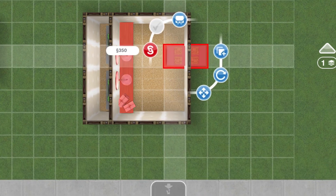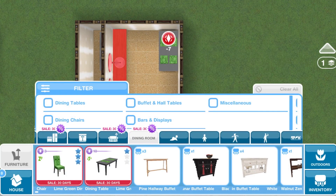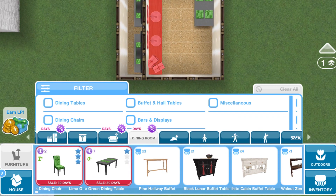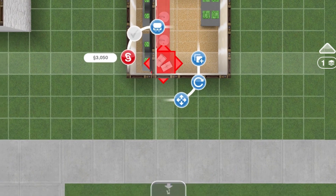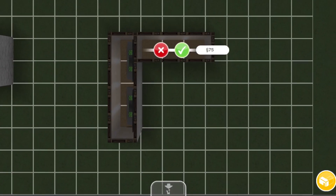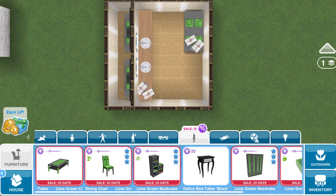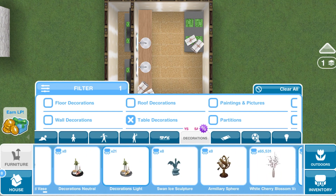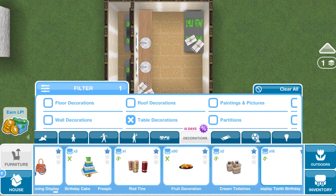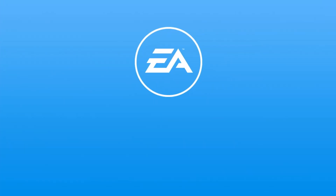Move the room up one and cancel the action. Then choose a table — one you also have none of in your inventory, purchase it. Tap on the table decoration item and tap it onto the table — do not drag it. Then move the room up all the way so it's like one by three, and cancel the action. You can now see you have two of the decoration items.